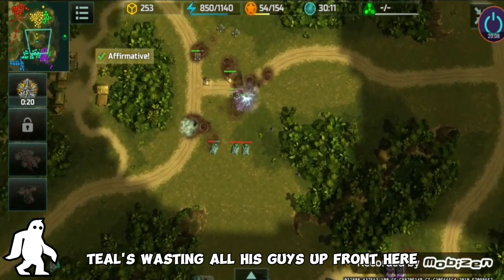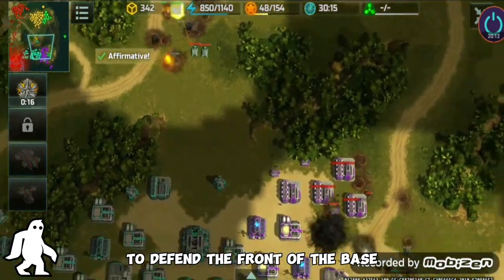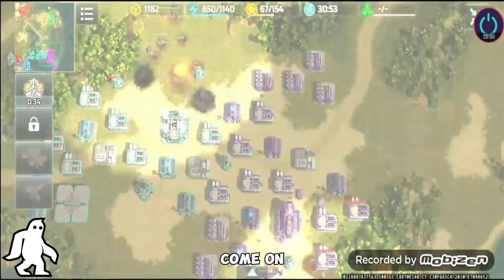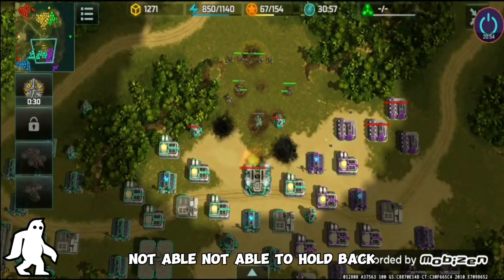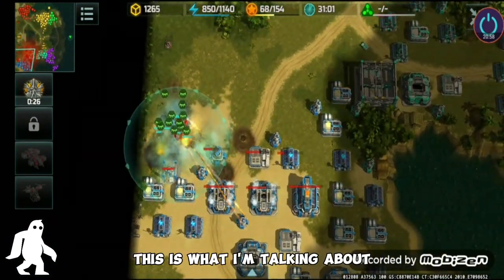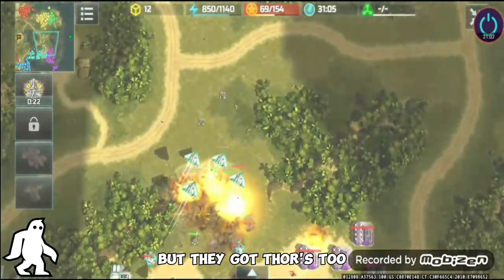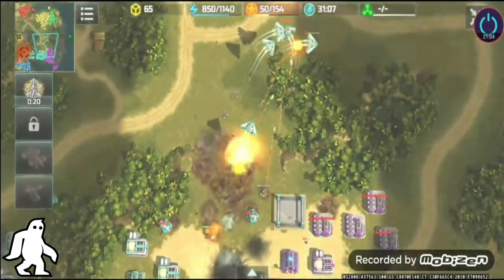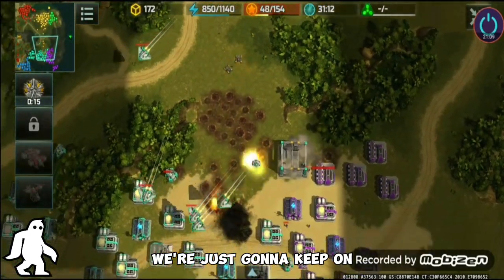Teal is wasting all his guys up front defending the front of the base. They're not able to hold back — they need to get some units out. This is what I'm talking about! We were able to catch them, but they've got Thors too. I've got more coming down and we're just gonna keep on chipping away at the front of this base.